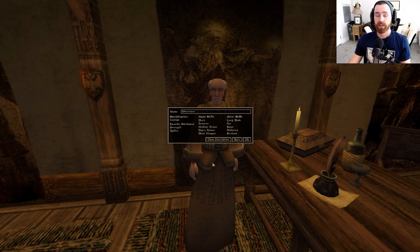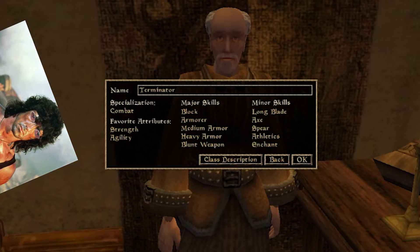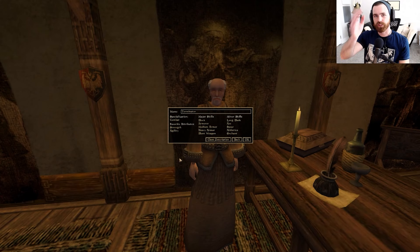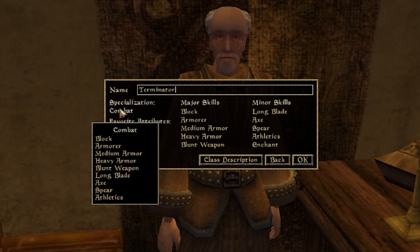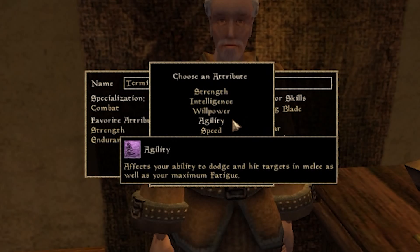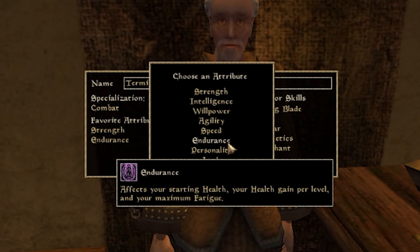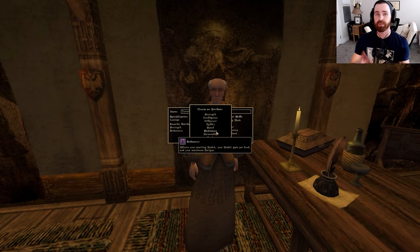The second step to creating our warrior is creating a custom class — we're going to go with the Terminator. Specialization you'll want to pick is Combat, which boosts the stats you can see in the list. Then pick Strength and Endurance as your favorite attributes. Endurance edges out agility because it raises the health you gain per level — the higher your endurance early, the more health you gain every single level up for your whole playthrough.